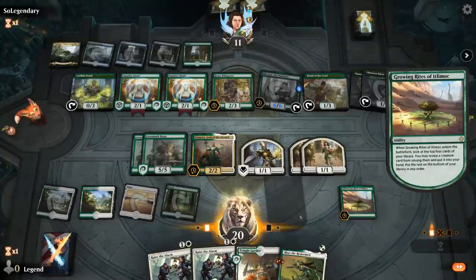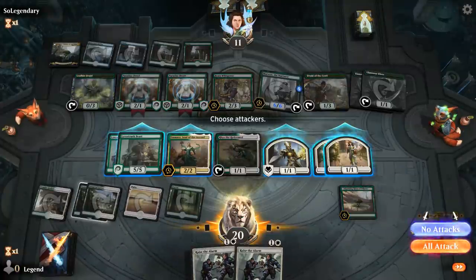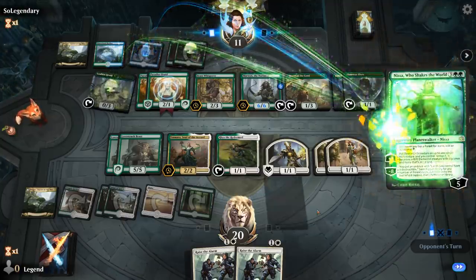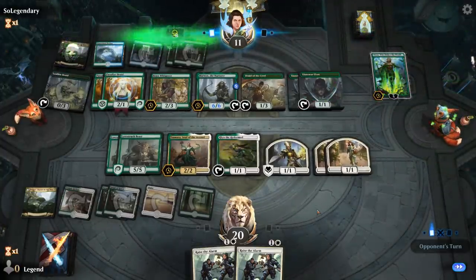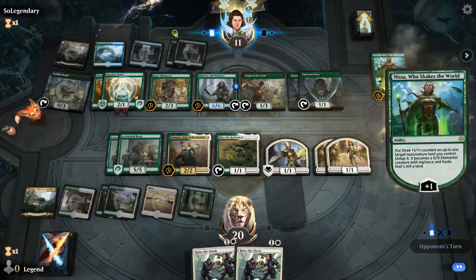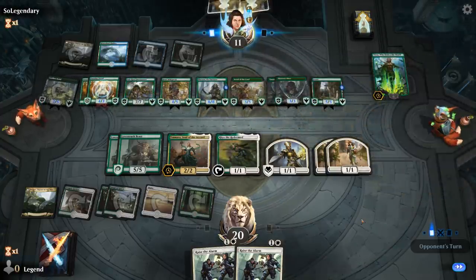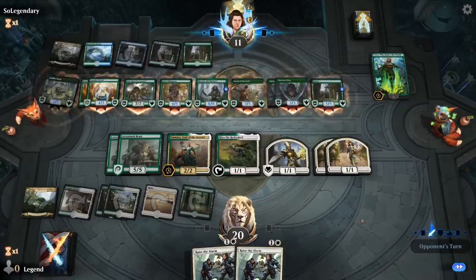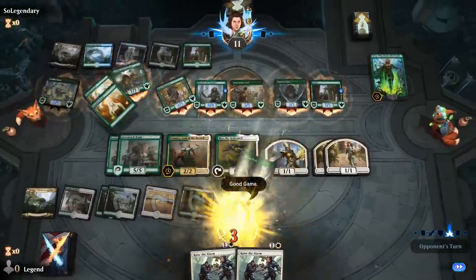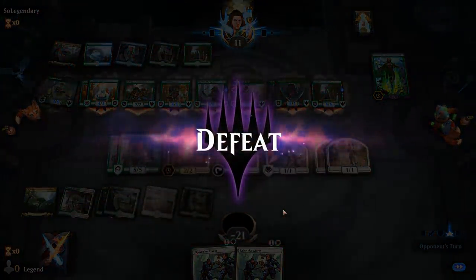There we go — we still have a chance. It depends how quickly they find their finisher like Andro's Forerunner. Next turn I'll start doubling. They play Nissa Who Shakes the World — they have all the mana they want, so if they have a Finale here I'm super dead. Nissa untapping Cradle is a nice combo too. Sadly they had Andro's Forerunner in hand already. Doing some quick math, we can pretty safely conclude that we're dead. Both decks got to do their thing — they were just a little bit faster. On to the next one.